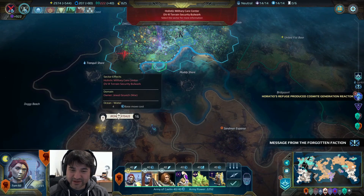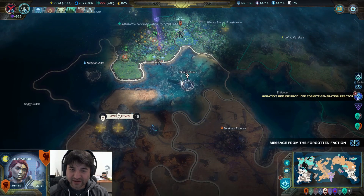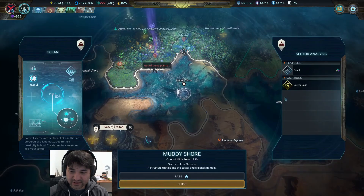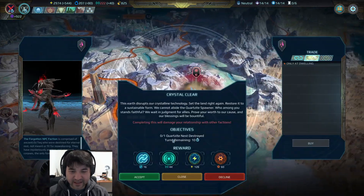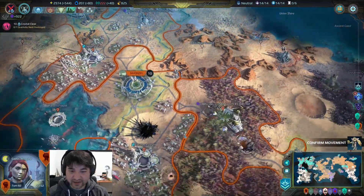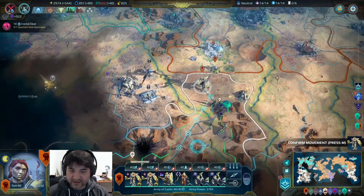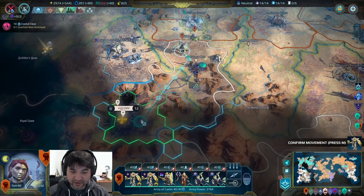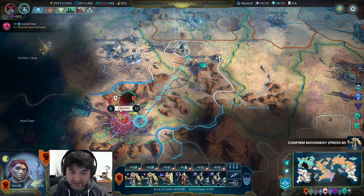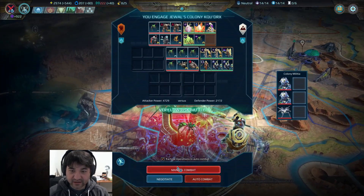Earth disrupts something — crystals. You're not near anything. So we'll move these guys down; these growth units can come down here and you'll be just fine. Then you can come into here — you're gonna be okay.